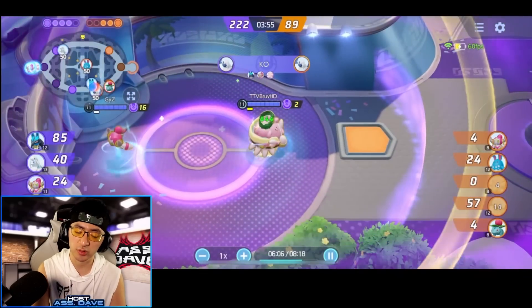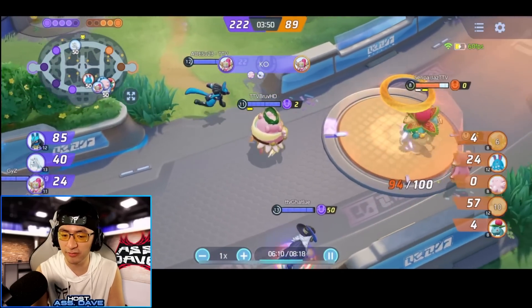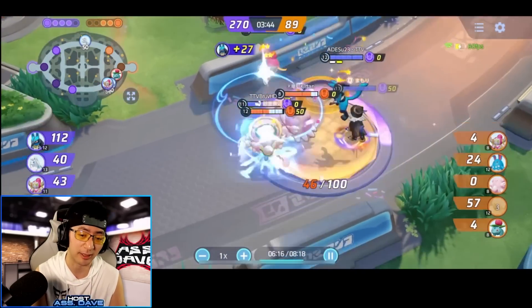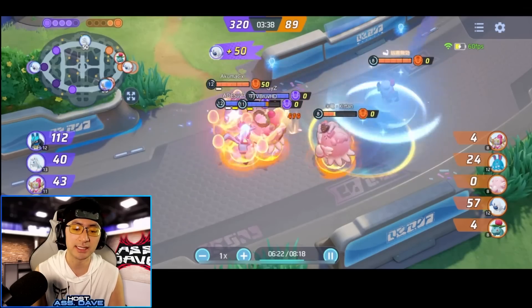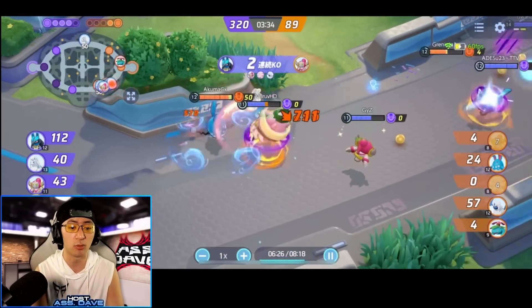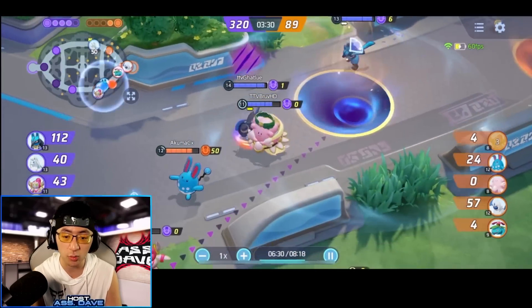Bruv is going to stay in the front, doing a lot of Soft Boil and Bombs, and knocking everybody back — a really fun build right here. This game is particularly interesting because it doesn't really show how to play competitively. In a competitive environment, Bruv would definitely 100% go with Safeguard. The Soft Boil is good, but they're getting knocked up over and over again. When you play against a more coordinated team, this kind of lack of crowd control immunity will be heavily punished.